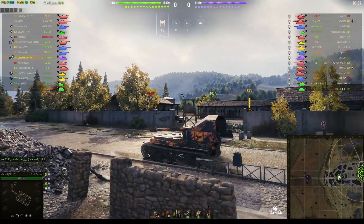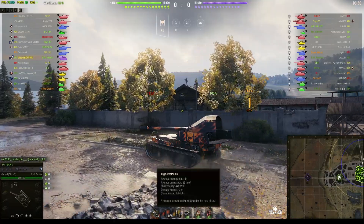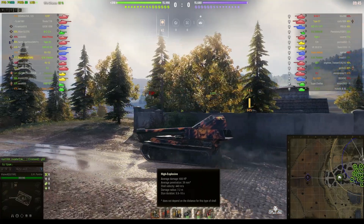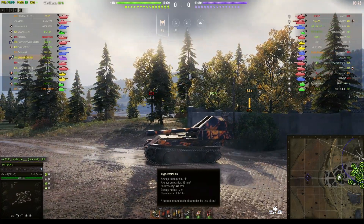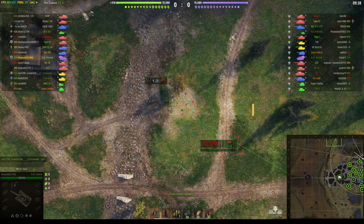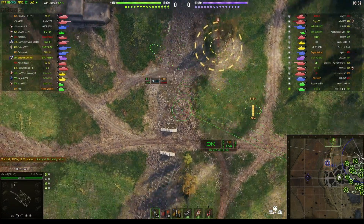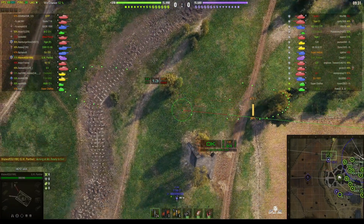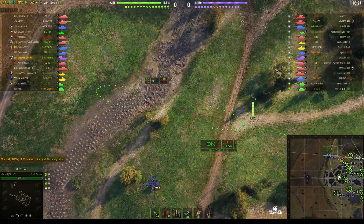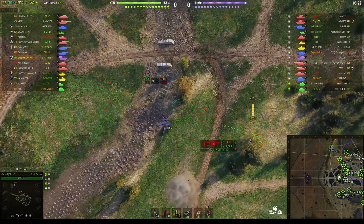15 centimeter howitzer mounted on top of the Panther hull. It's capable of doing 600 alpha, 39 millimeters of pen, and 7.2 meters on burst radius. Standard reload is between 10 seconds and 18. Standard reload is 25.89 and Wadsworth has got 22.15, so he's knocked off 3 seconds off the reload. The enemy has got 10 minutes to try and kill all the members of our team or take the cap.